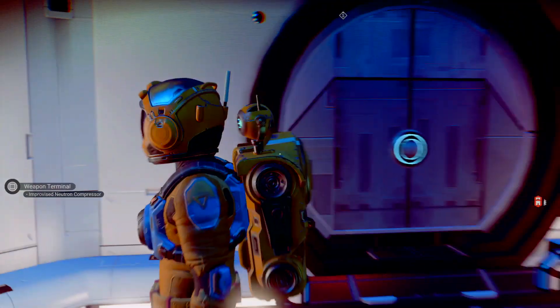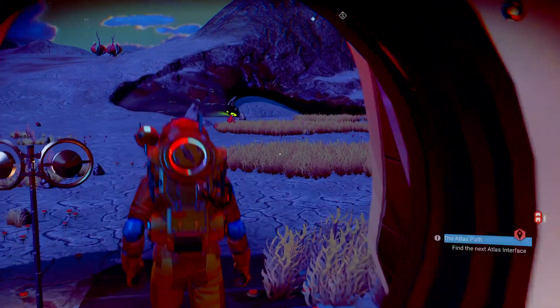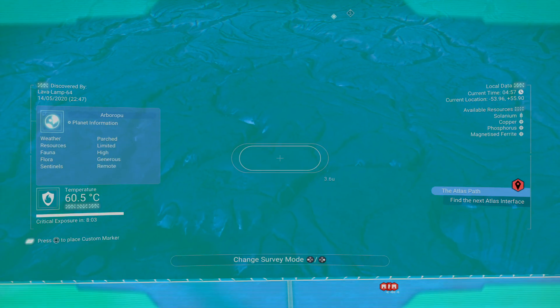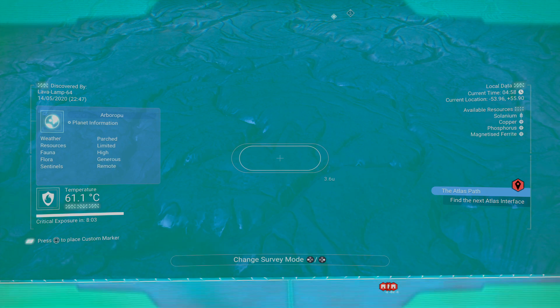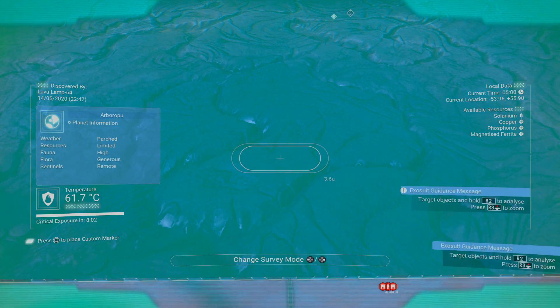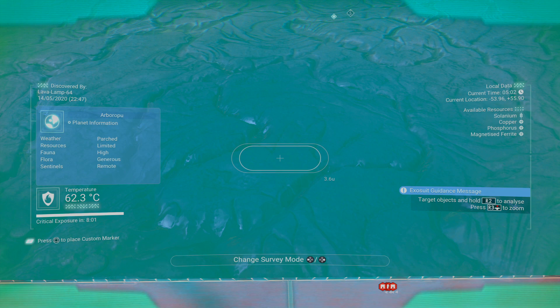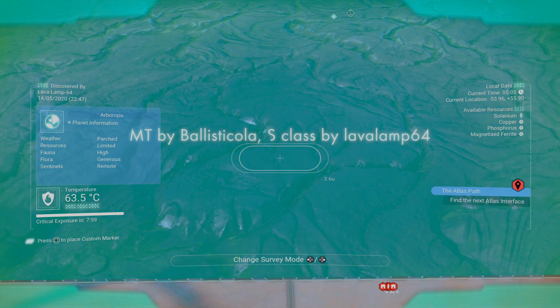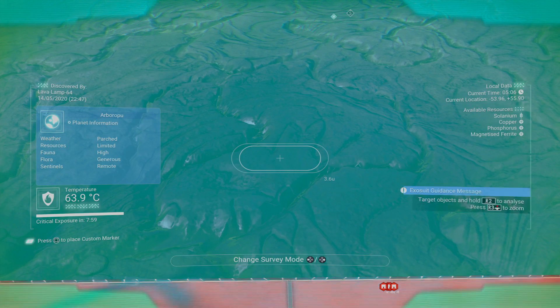So this is Euclid Galaxy. I'll just get the settlement locations. The settlement is on the ringed planet Arboropu, and it's at negative 53.96, positive 55.90.